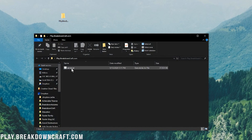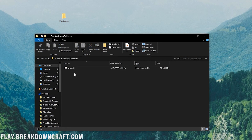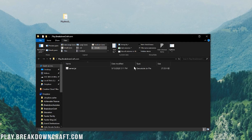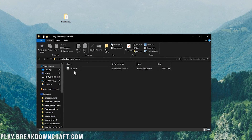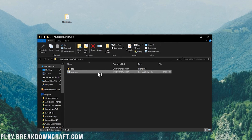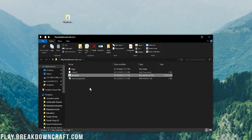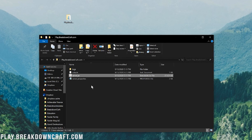Once you've got the server.jar in the folder, it should look like this. Viewers may not see the .jar extension — it might just say 'server'. If you want it to show .jar, click View at the top and then click on 'File name extensions'. Now when you double-click on it, it should load some files like logs, server.properties, and eula.txt. If it doesn't load those files, it's because you don't have the correct version of Java installed.